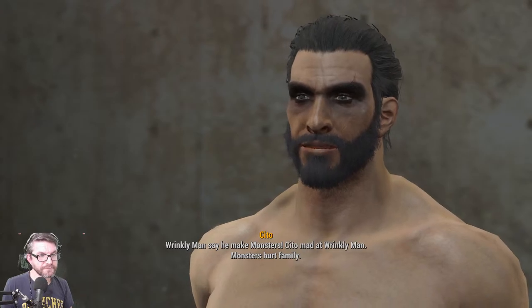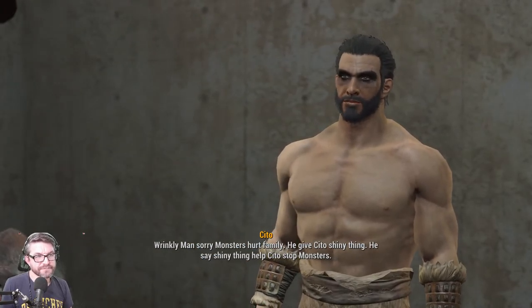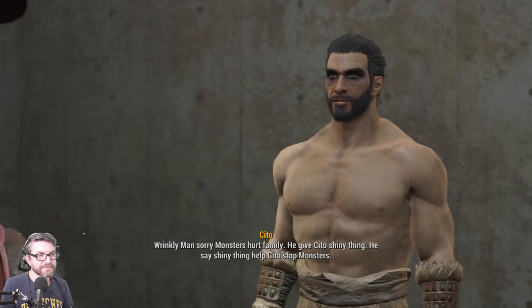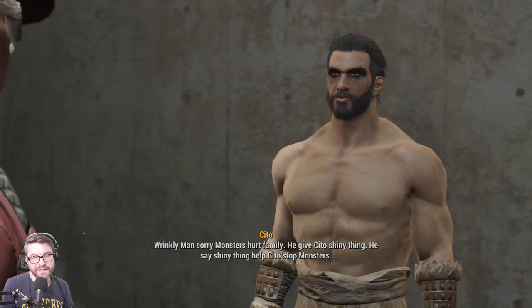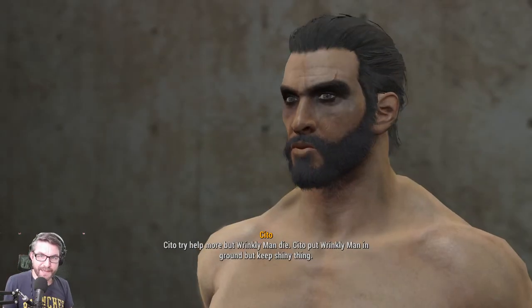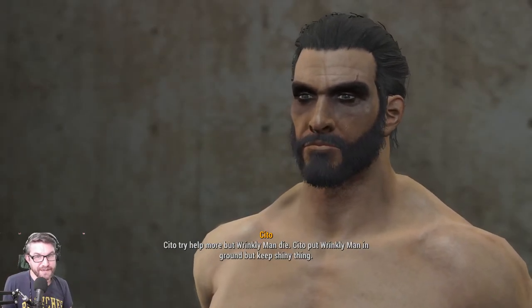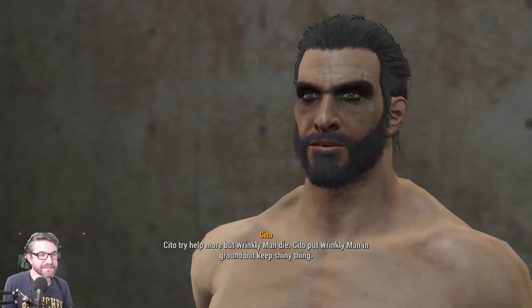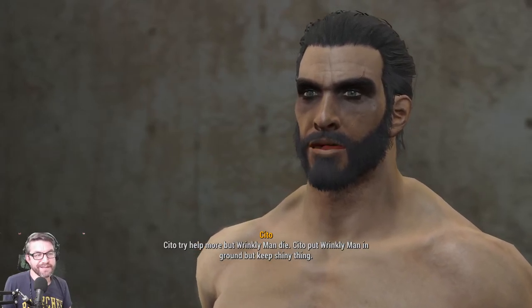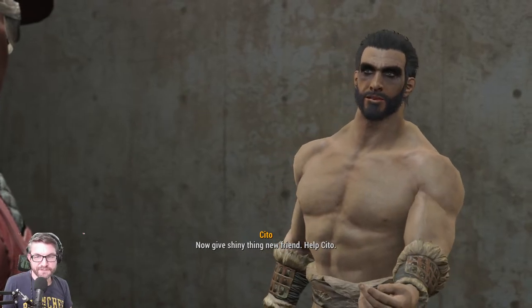Monsters hurt family. Wrinkly man sorry, monsters hurt family. He gives Sito shiny thing. Kate's story is pretty bad. And if you send the Pack here they actually get along with Sito great — it's kind of nice. Sito put wrinkly man in ground but keep shiny.